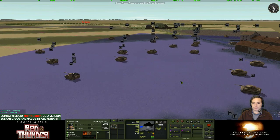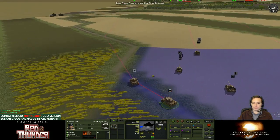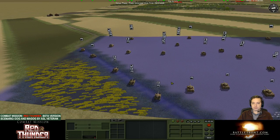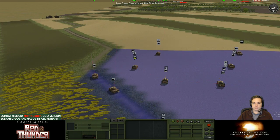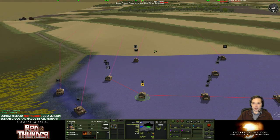The infantry are loaded on the tanks. There's a couple guys here who aren't, but they're just going to run to the buildings, so they don't have to travel that far. Can rider infantry help the tank crew spot? That is a good question — I'm actually not sure, but I will look into it. That's a very interesting question.